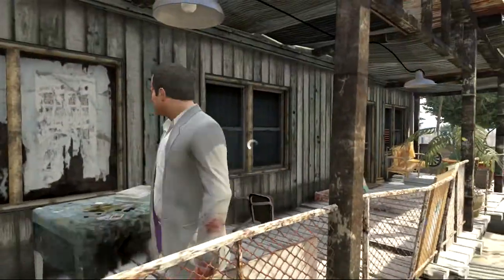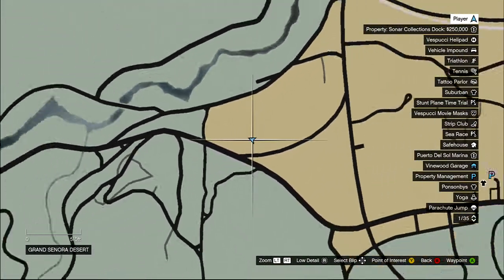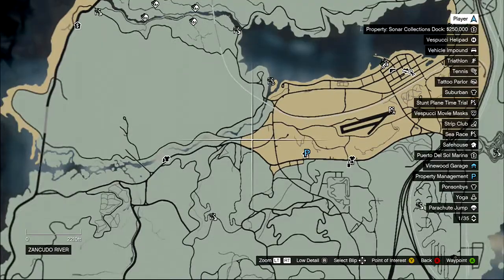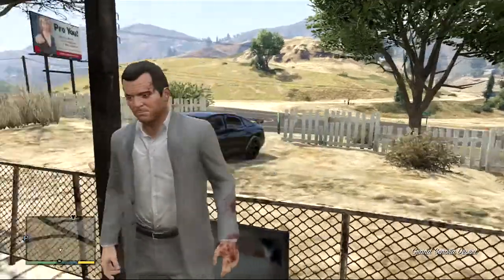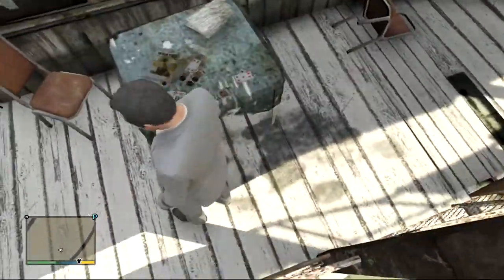If you come here, it should be around this point on the map, up in Sandy Shores. At this point on the map you'll see a house — if you pull up into the house and actually go inside, you can see on the table here...